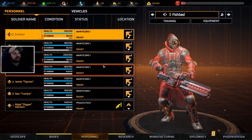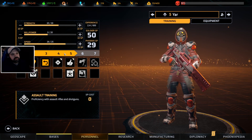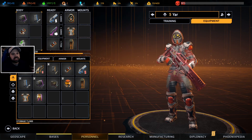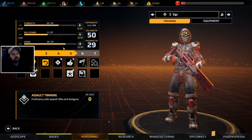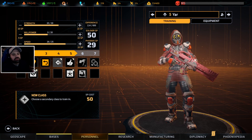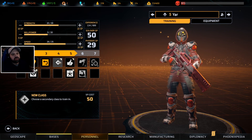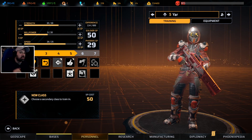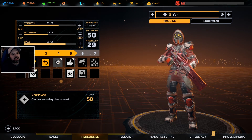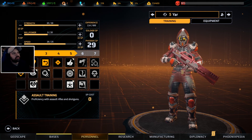Now, in regards to leveling, we have Yarr. Yarr right now has a lot of strength. Some of you were saying to put all the berserkers with assault, but I really want my heavies to go into snipers, not my snipers into heavies. So I have my snipers going into assault at the moment, and I want my assaults to go into sniper, because I think that would help Yarr a lot.